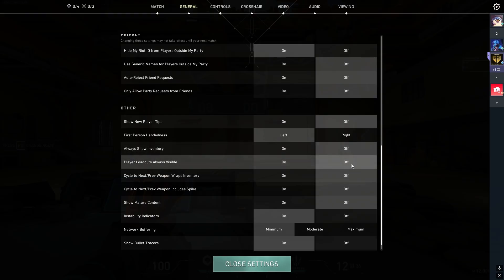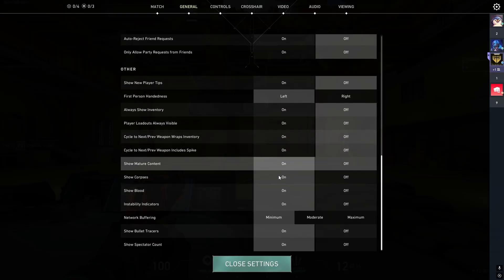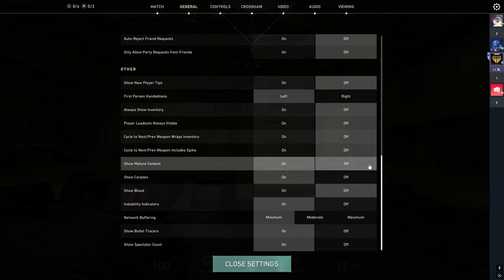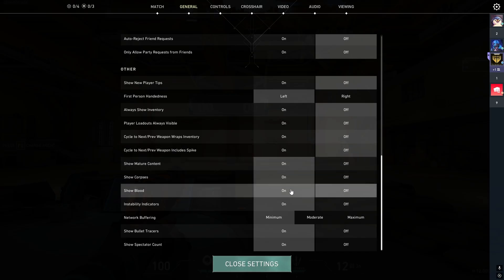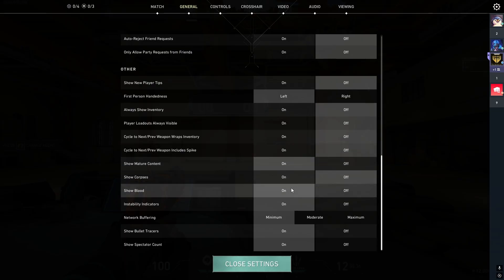Always show inventory — off. Player loadouts — off. Show mature content is personal preference. If you have it on, you can show blood instead of sparks when you shoot someone. I'd honestly recommend using the blood option as the color red is more visually clear than sparks. In the Korea server I can't have mature content on, but in NA you can, and I like to use it when I can.